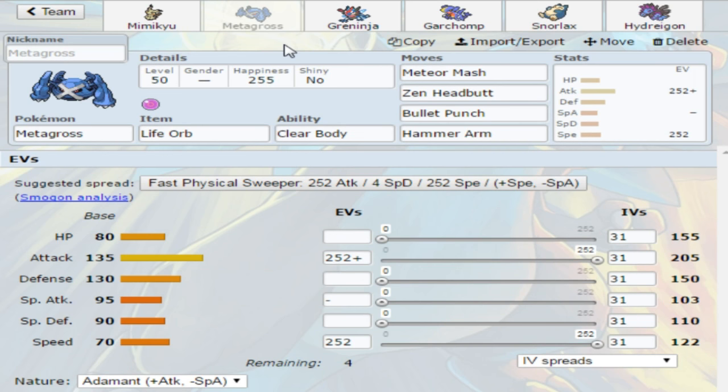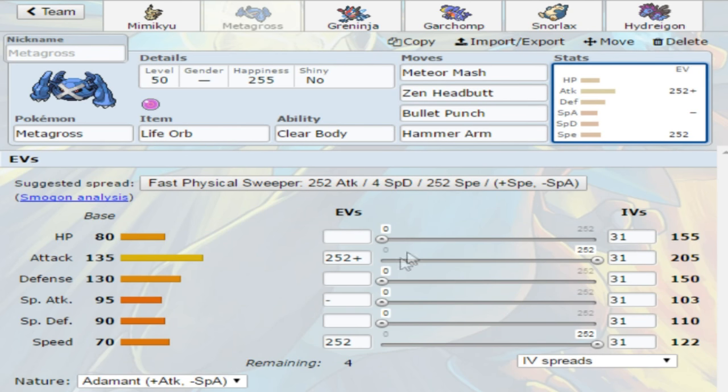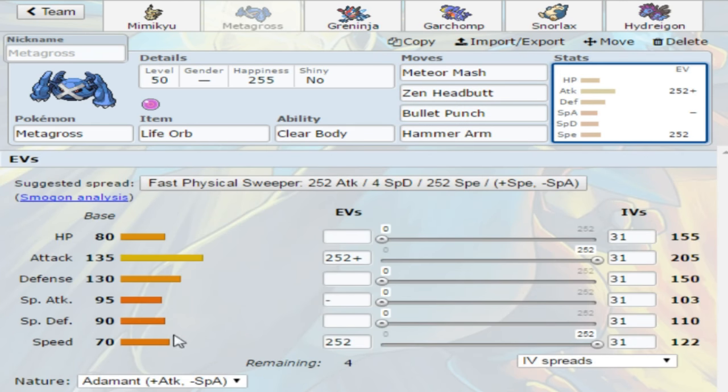Next we've got Metagross. This is not the Mega version because Metagross is pretty strong without it. His base stats are some of the best in the game, being a pseudo legendary from the third gen. I put a Life Orb on it, but it doesn't mean you have to. We are just going to run max attack, max speed. We've got dual STAB, a priority move, and then Hammer Arm for coverage. Metagross is only base 70 speed, and there are things that are faster, so Bullet Punch helps.